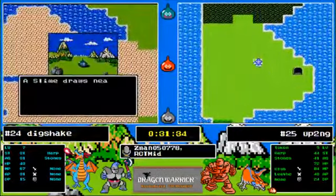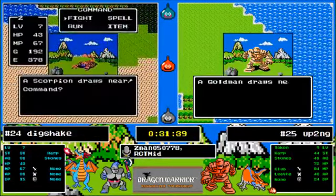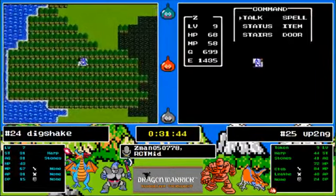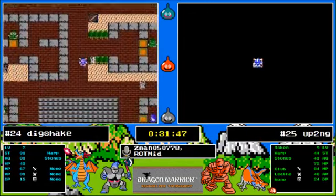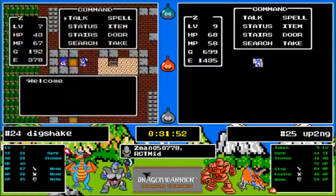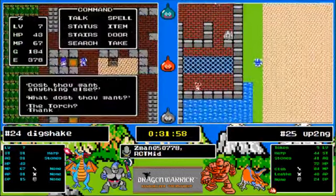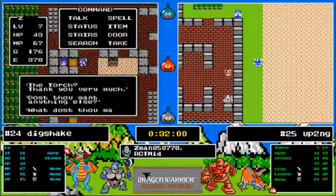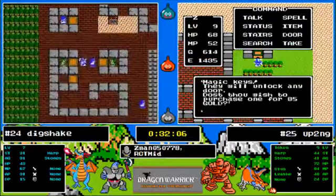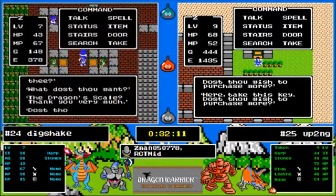A cave underneath all that swamp! Up To No Good is going outside to weapon swamp south — he's got keys and enough gold to fill up on keys. What a move — that's huge! That one cache just really put this right — Up To No Good now has a huge edge. We have the dragon scale on Dig Shake's side.